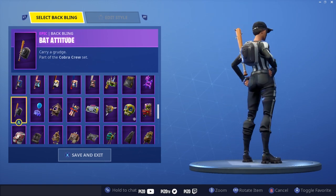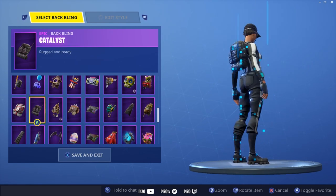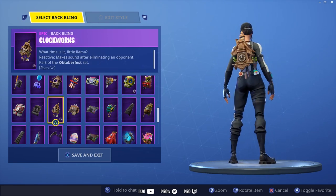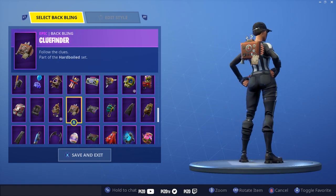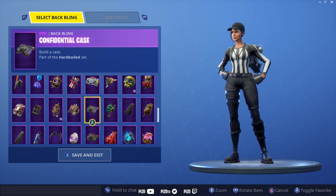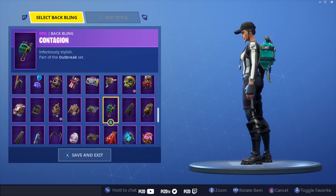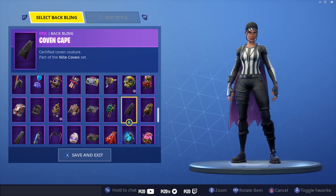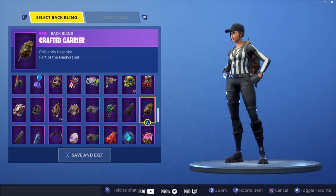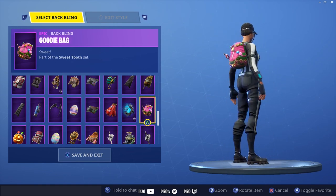Showing all the back blings on outfits takes time — it's kind of stale content for me to create at this point, but people expect it. So I don't show every back bling on every skin anymore, just the ones that are really hot items. That's nothing to do with being lazy, it's just unnecessary at times. This is the best green skin in Fortnite. Bunny Moon's up there too.